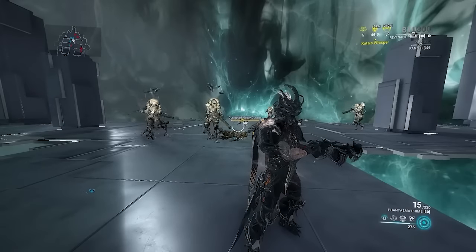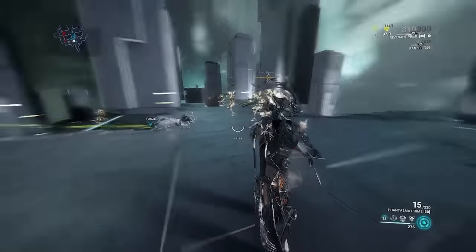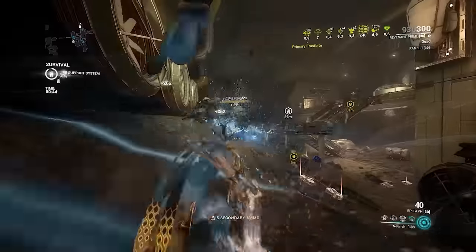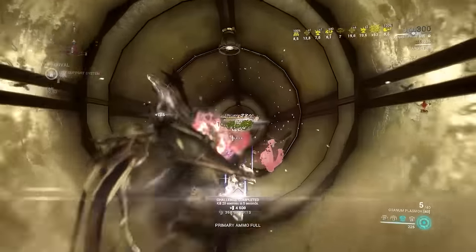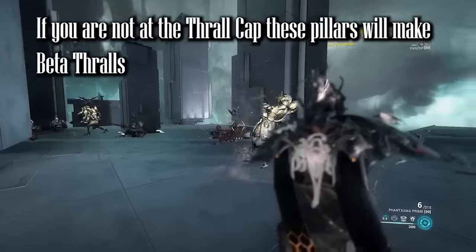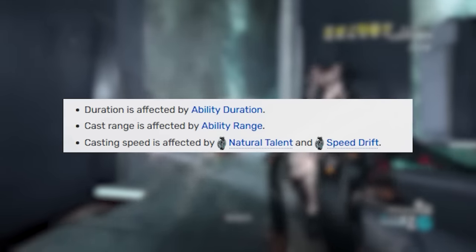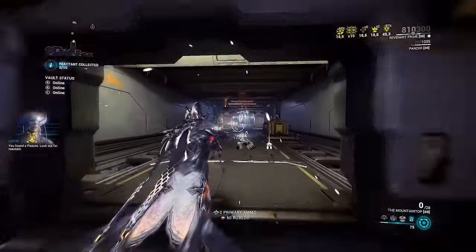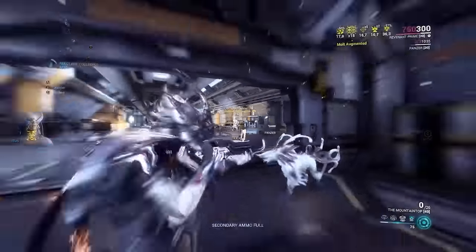Revenant's first ability is Enthrall — it's essentially Nyx's mind control but infinitely better. Revenant will take over an enemy and have them fight for him. Thralls gain instant aggression from all enemies, so it's a great CC ability. When your converted enemy attacks new enemies, they also become a Thrall, so spreading Thralls isn't a big deal. With all these Thralls at your disposal, you can use Reave to dash into them, dealing scaling damage as well as regenerating your own Mesmer Skin. However, Enthrall possesses two major issues. The first is it's only really effective if you're alone. It's very hard to get your Thralls up in a squad because everyone else is going to murder them. It's incredibly frustrating trying to get Thralls up when everything just dies in 90% of missions and teams.